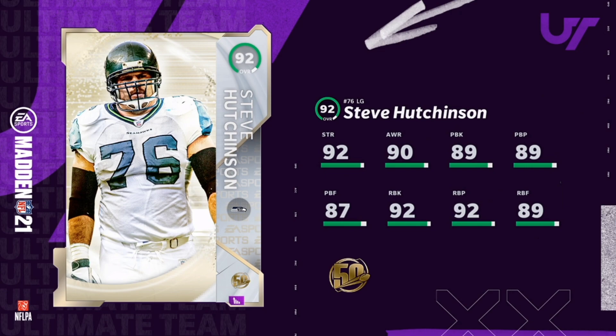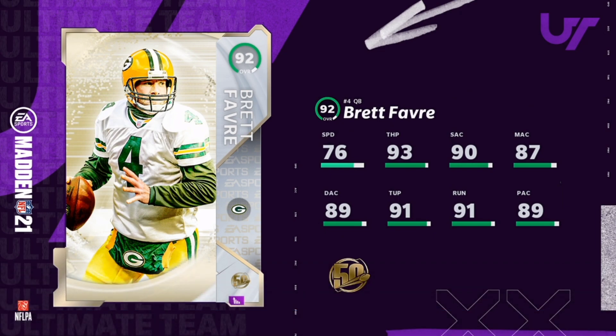The last player for the 50 today is a very exciting one — it's a quarterback and it is Brett Favre. So we have DRC and Brett Favre both in the game today: 76 speed, 93 throw power, 93 short, 87 throw middle, 89 throw deep, 91 throw under pressure, 91 throw on the run, and 89 play action. I'm really excited for the Ultimate Legend promo because we have so many legends that could be getting cards, including set masters and more throughout the season.